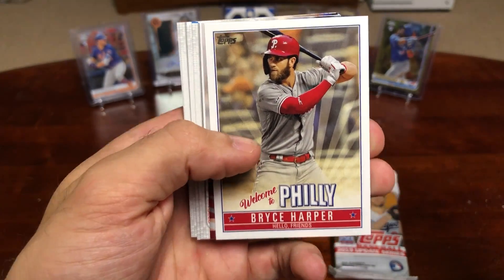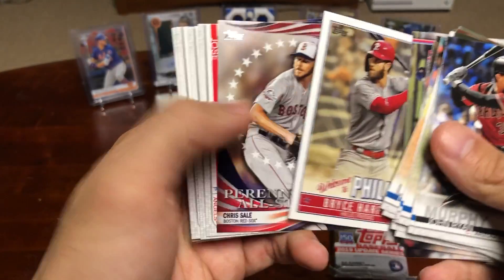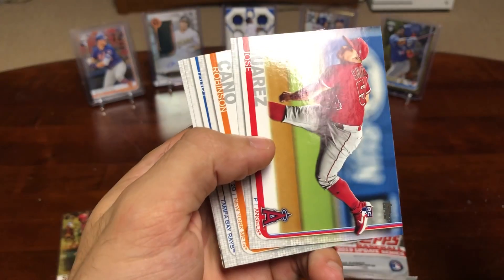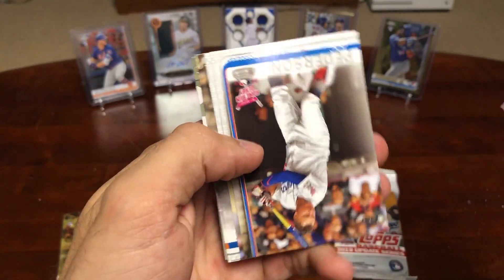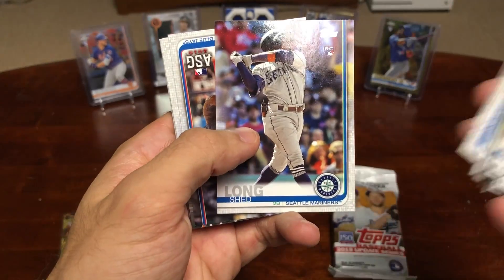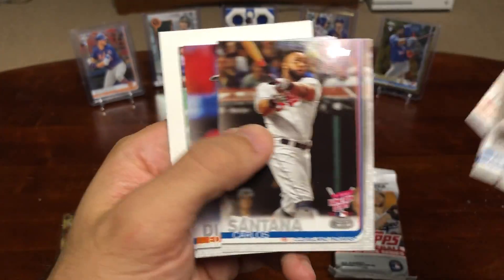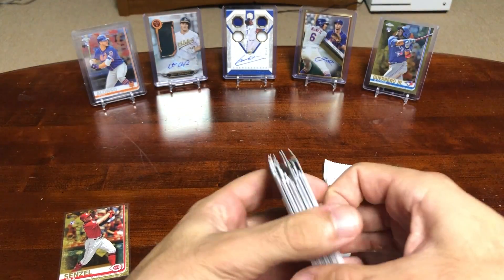Bryce Harper — welcome to Philly, where he would like to bring another title back to DC, in which he did. It's just weird how a slip of the tongue turns into reality. Swore's Rookie Card. You got to do a little flip-flop. Shed Long — what a name. And that's it for the first Jumbo Pack.